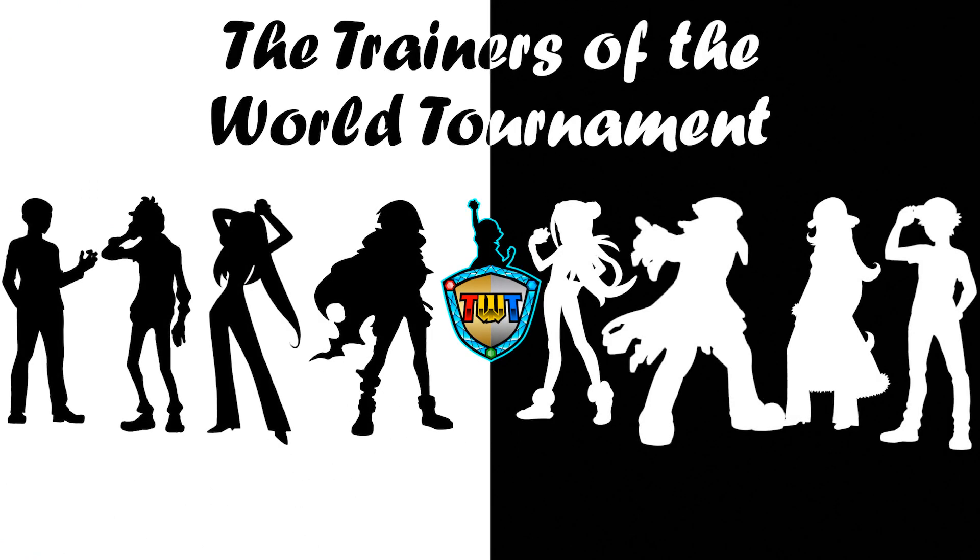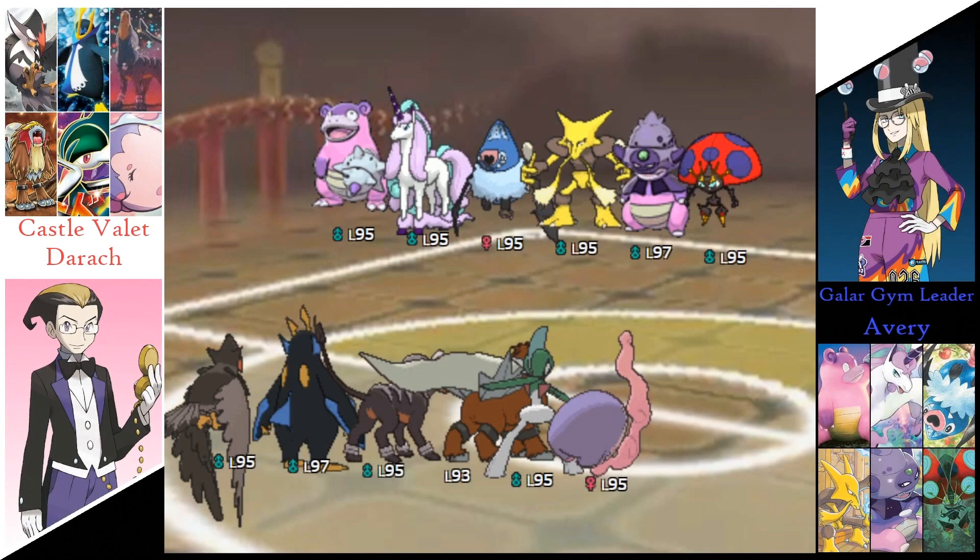We saw the Weakness Policy on that Rapidash, the Simple Ability on that Swoobat, the Life Orb on the Orbeetle, and the Reflect from that Alakazam. As for Derek's side, we didn't see anything from that Gallade. We saw Leftovers on Masharna, Focus Sash on the Houndoom, Quick Claw on Empoleon. And that's about it. But we are back on the field for game number 2.